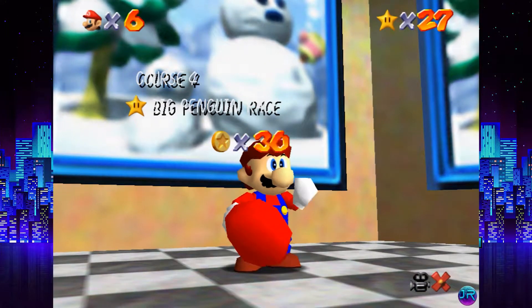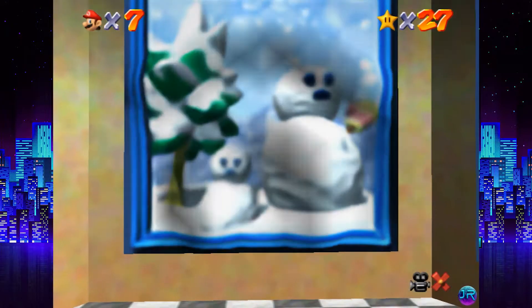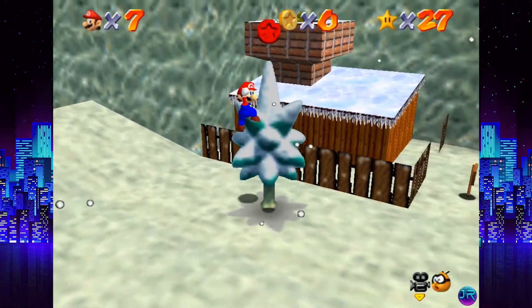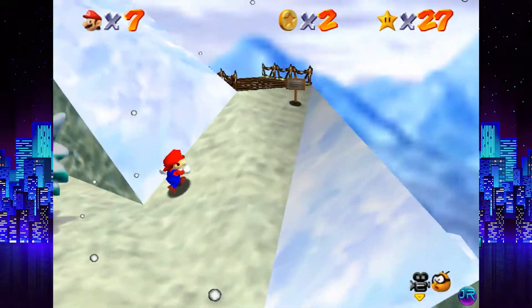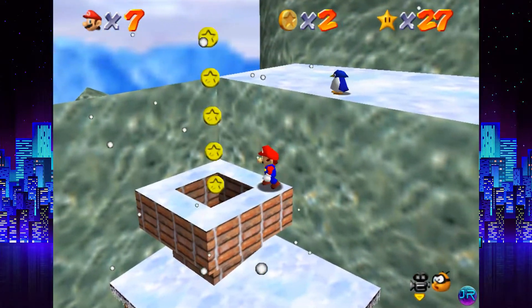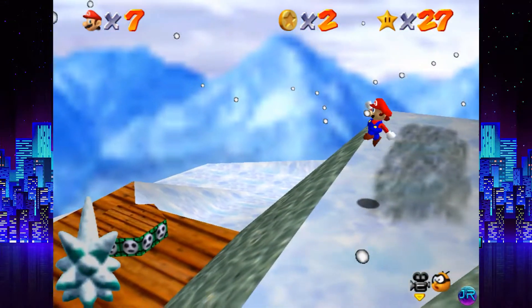And with that, we're almost halfway done with Cool Cool Mountain already, and unlike the last level we could actually get all the stars in this level. Frosty Slide for 8 Red Coins. Now this is actually a little bit misleading, because the slide does not contain the red coins you might need. However, it does have a bunch of coins if you're trying to do the 100 coin mission, which I am going to attempt to do right now.